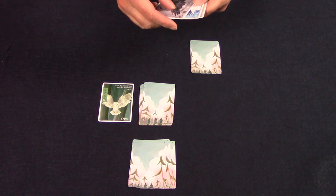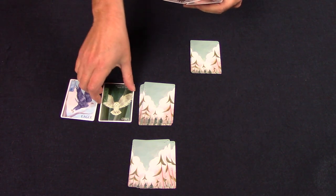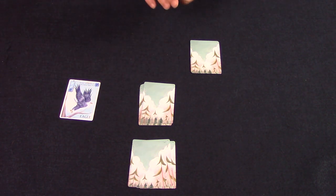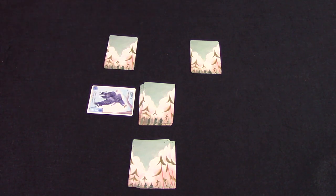The second action is to swap a card from your hand with an unlocked card in the forest. The last action you can choose is to lock a card — you rotate a card in one of the forests 90 degrees. This card is now locked and will stay that way until the end of the game. No one can touch this card.